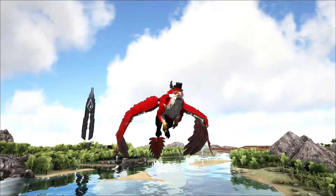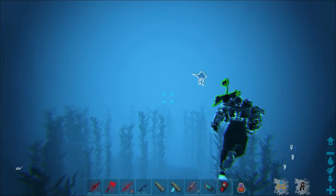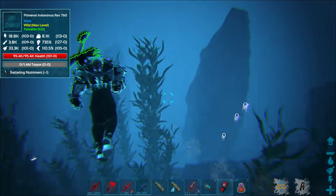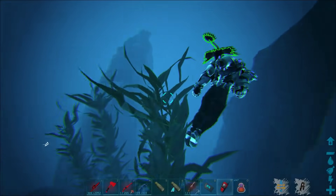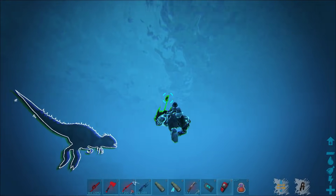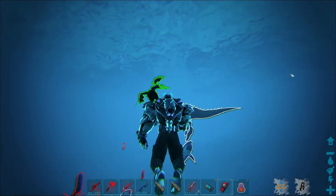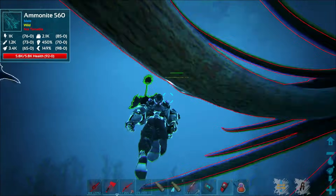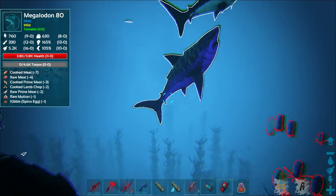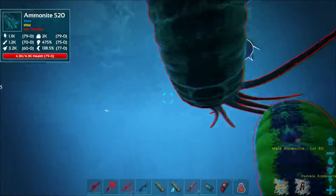I'm under the water right now. I picked up on the scanner a really high-level Phoenix that's supposed to be right around these coordinates, and I'm not finding it. I don't know why — it's showing above the ocean. Maybe it's messed up and spawning in the ocean. I've already found a Manticore and an Indom down here. What is going on with all this stuff showing up in the ocean?